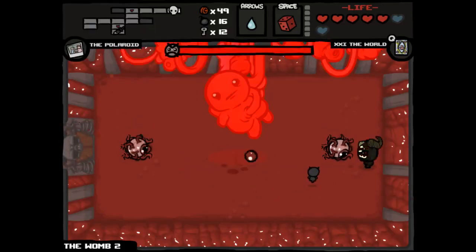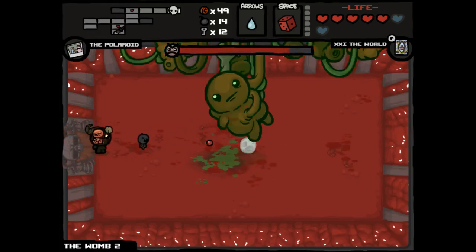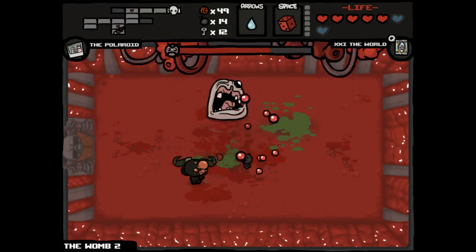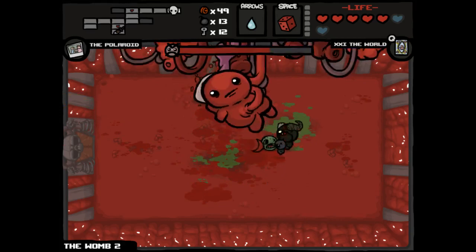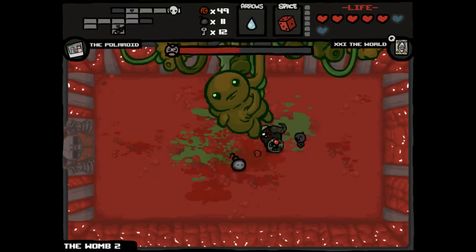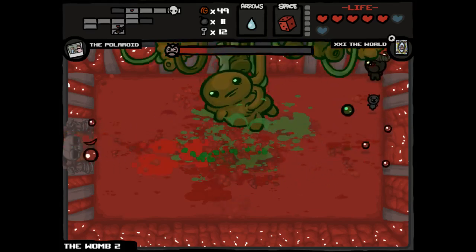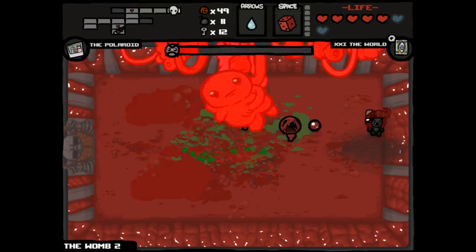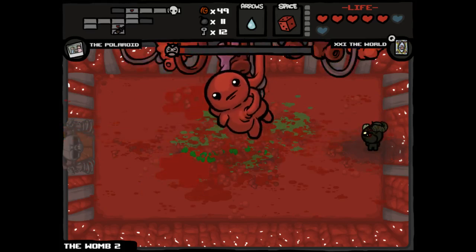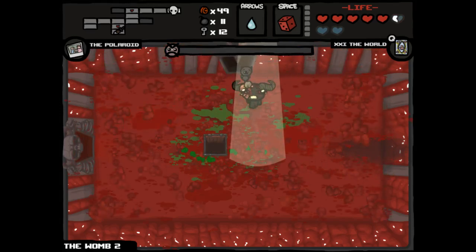Now we're going to take out Mom's Heart here. It should be an easy fight but I expect it to be a little bit longer than the past few Mom's Heart fights just because we're not doing crazy damage with Brimstone - it's pretty good though. Poison Bombs are going to be very nice as well. Demon Baby is very good about keeping those bombs in a position where I'd like them to be. I do think we have a good chance against Isaac, maybe not the best chance, but a decent chance. We don't have the ability to fly, we don't have a Map, we don't have a Compass - those are not prerequisites for success but they are very useful. That eternal heart is actually a huge pickup on this fight.